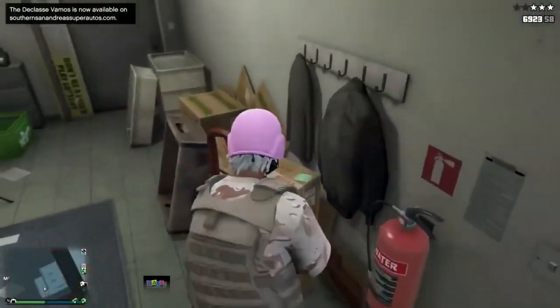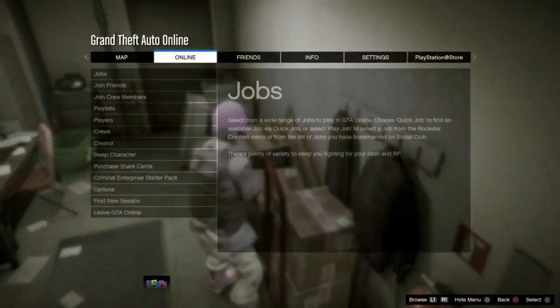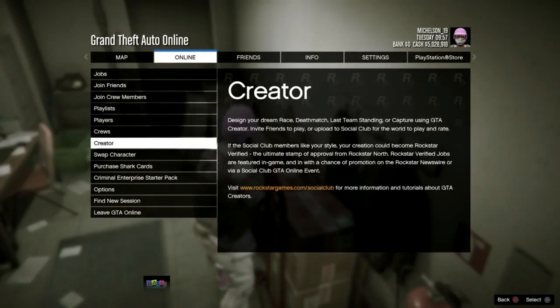When you finish robbing the store, get inside the little room, press pause, go online, go over to creator, and press X on it.